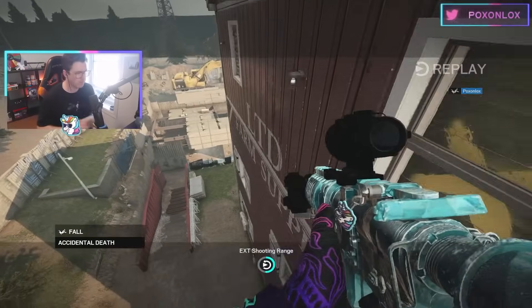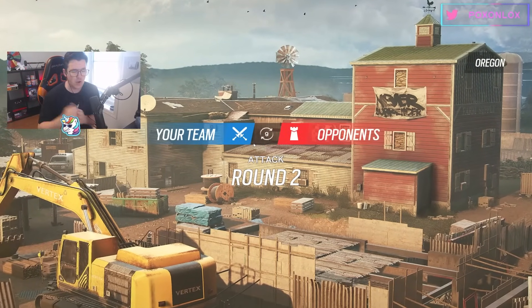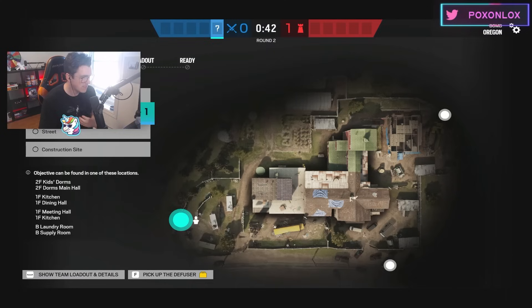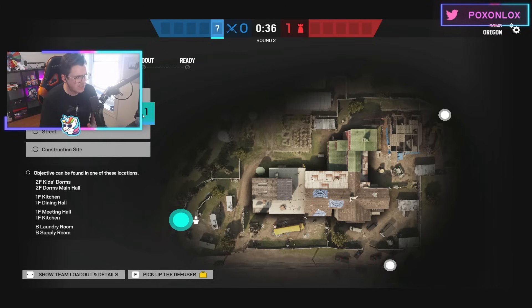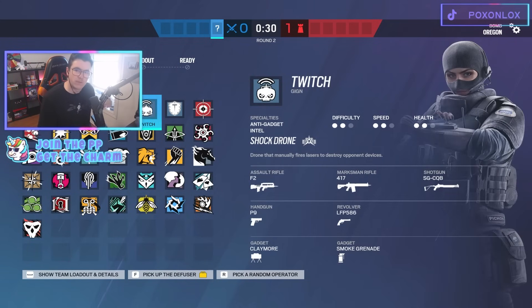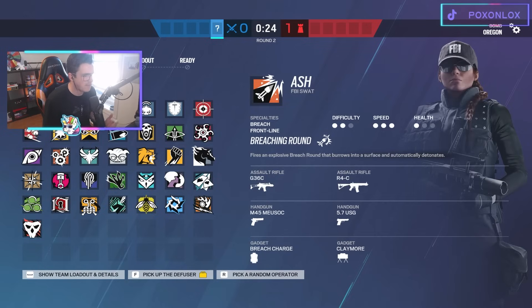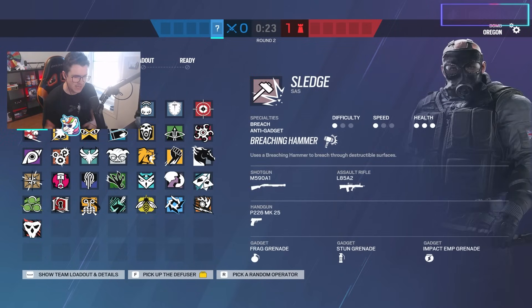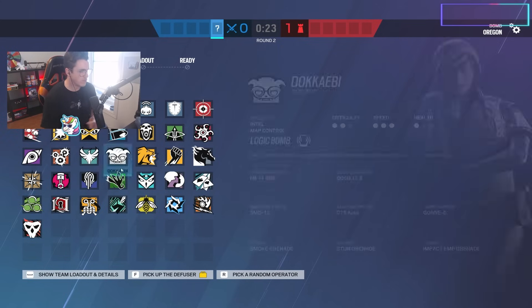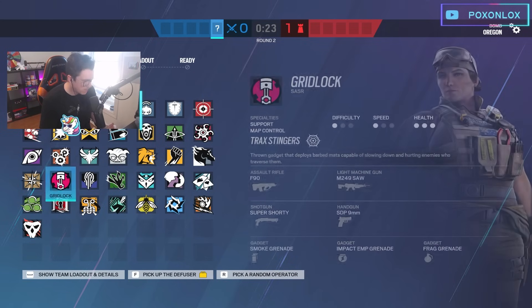If you're one of these operators and you're on Oregon, you can always go big window — it's always an option. You can go trophy off the start, open the main wall, help your team, and then go big window after. Having claymores is nice for the small tower hop-out or the big window jump-out when you're droning. Let's talk about who's actually good for this. The top ones I would do this with are Ying, Grim, and Gridlock — Ying and Grim being one and two.